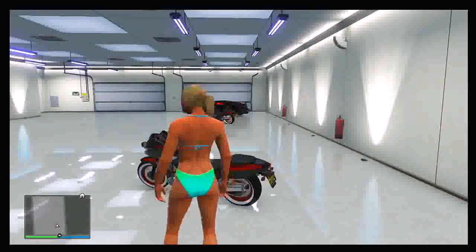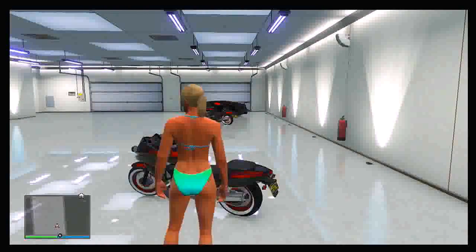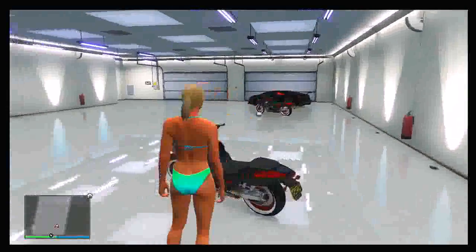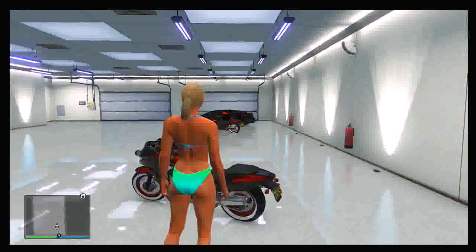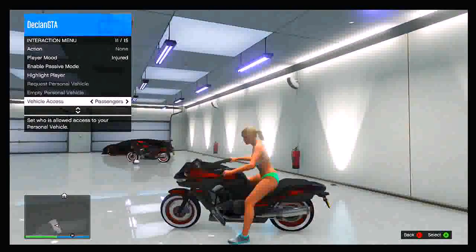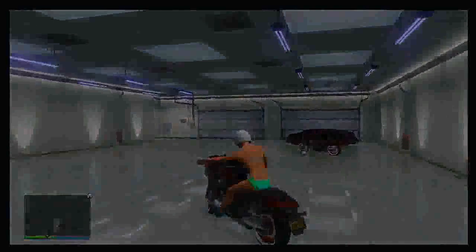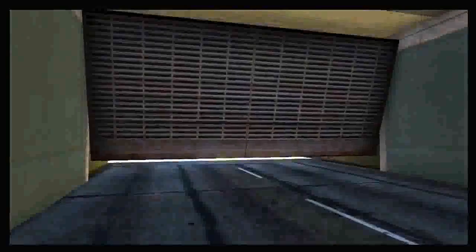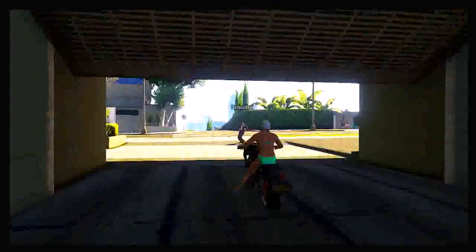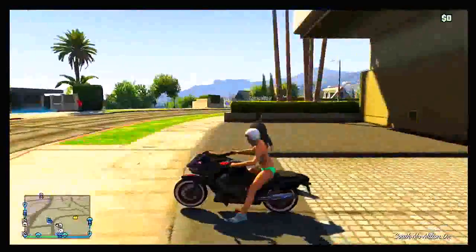Once he is waiting outside, simply walk into your garage and make sure you have a motorcycle available — it doesn't matter which one as long as you have a motorbike. Get onto your motorcycle, press the back button to bring up the interaction menu, and set your vehicle access to Passengers. Then press B and drive outside of your garage, keeping the motorcycle still until your friend gets on the back.